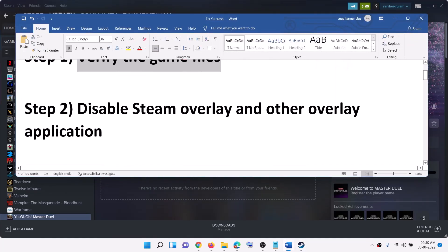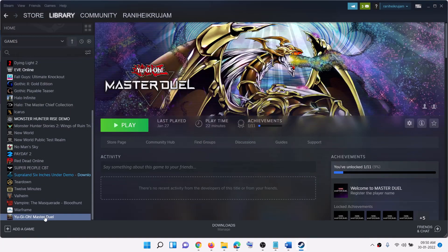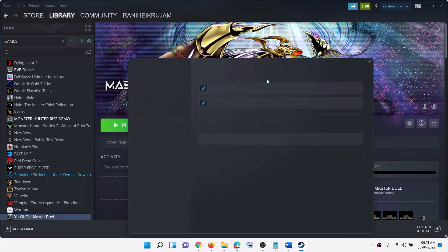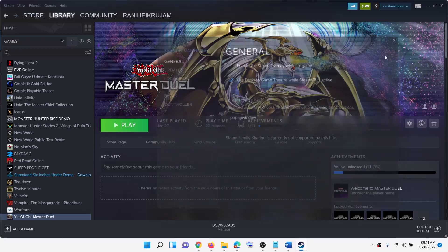The next step is to disable Steam overlay and other overlay applications. Go to Steam, right-click on the game, select Properties, and then under the General tab you can see the option which says Enable the Steam Overlay While In Game. Uncheck this and then launch the game.